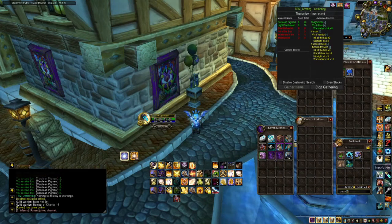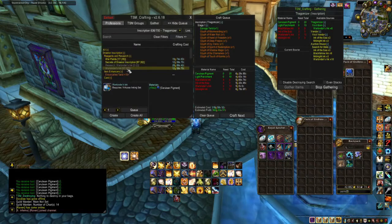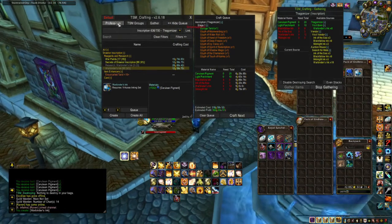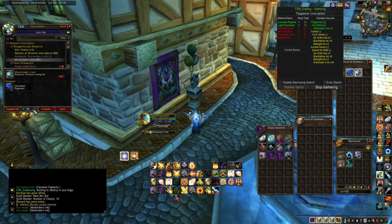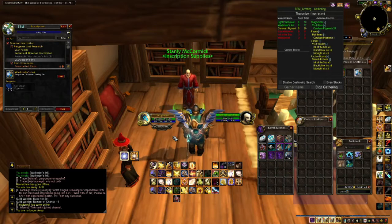Now open up Inscription and you can either start crafting inks using the TSM Crafting window and clicking Create All, or you can click Default and bring up the default Inscription page and click Create All, or create the number of inks that you wish to create. If you hit Create All and then AFK, you may want to do that in a quiet spot as many toys and other spells will interrupt your Create All.